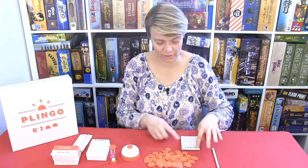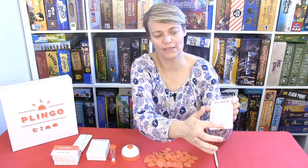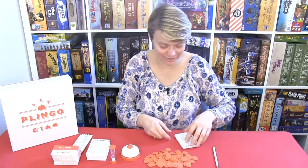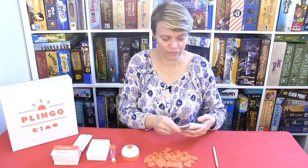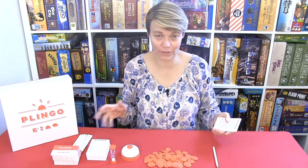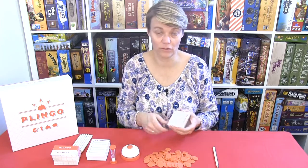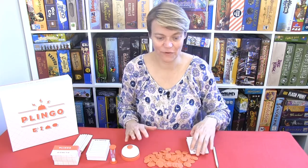All players will write down up to seven words. When we play, we always draw a line down the middle of the sheet so we can use it twice, because you are going to go through a lot of these papers in the game. When the first player has written down seven words, they will ring the bell, and every player has to stop writing. You can finish the word you are currently writing, but you cannot write further words — so some might have three, four, five, or also seven words written down. That was the first phase.